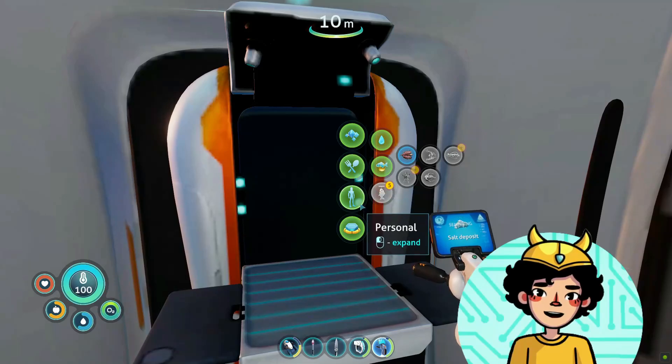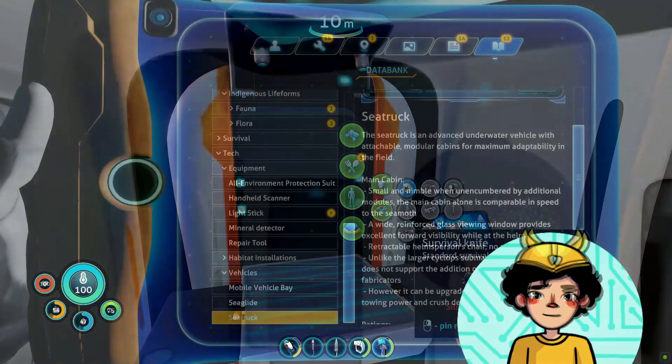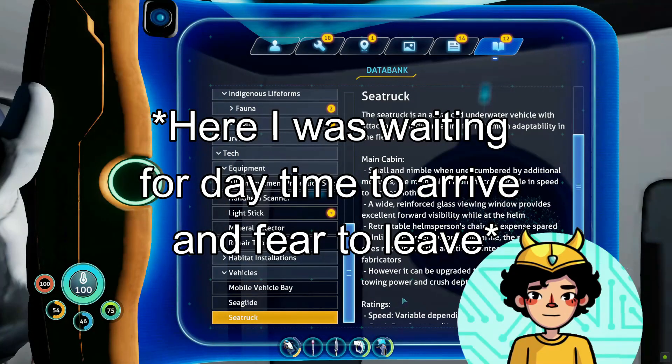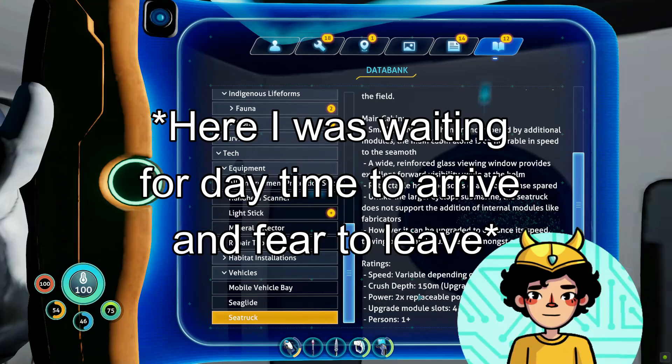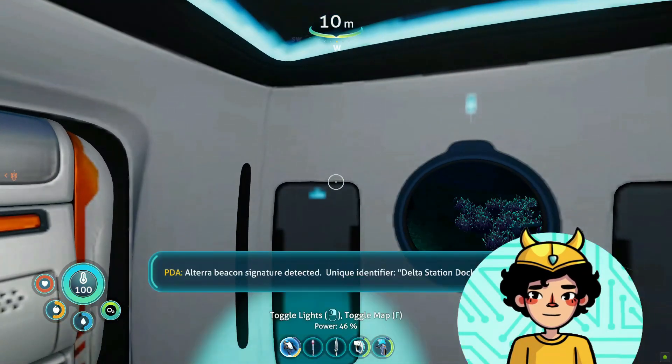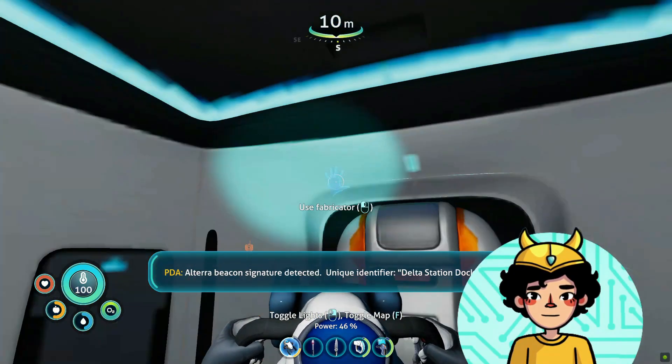Fear is setting in again, guys. That's not good. All terror — beacon signature detected. Unique identifier: Delta Station dock.